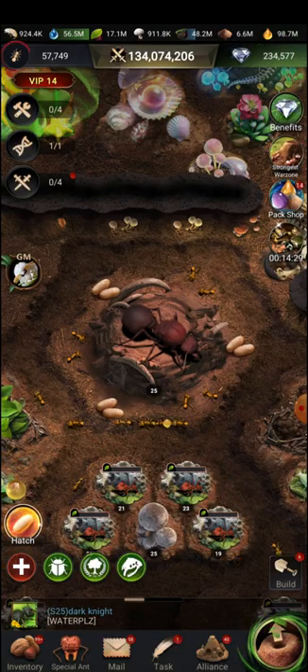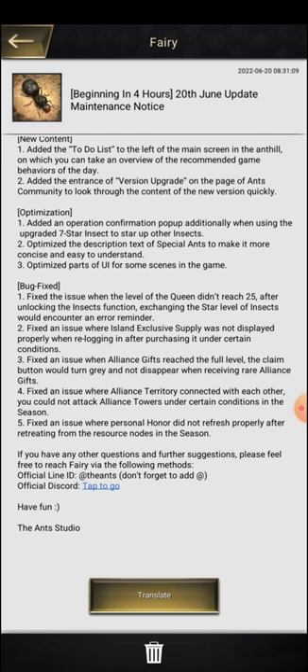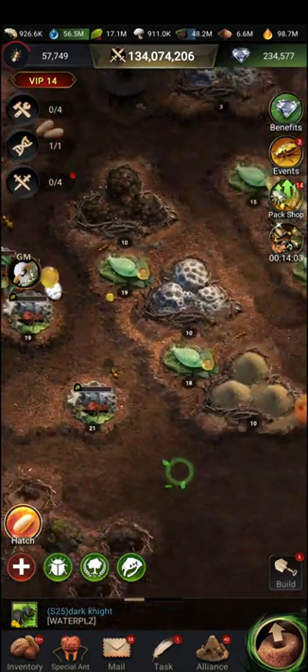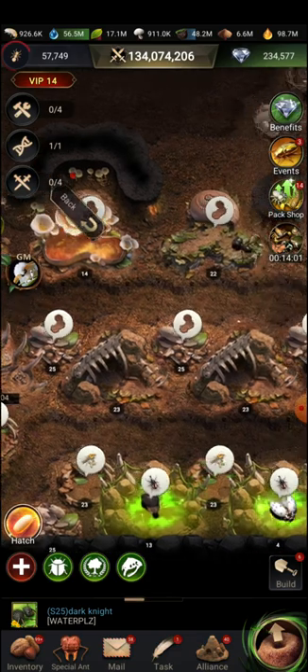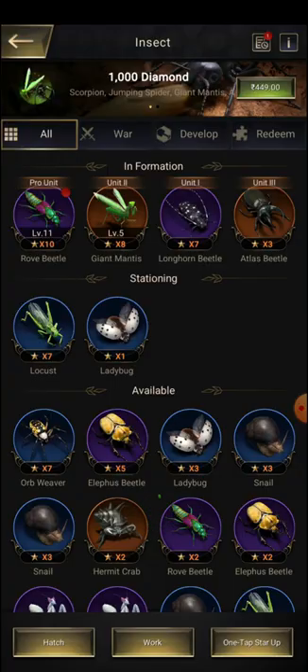Then there are some modifications — optimization and some bugs have also been fixed. The optimization includes adding an operation confirmation pop-up when using an upgraded seven-star insect to start up another insect. This is a new level of function that has arrived in this game, and if you are going to upgrade any of those ants, they will show you a pop-up.